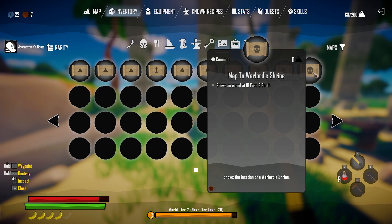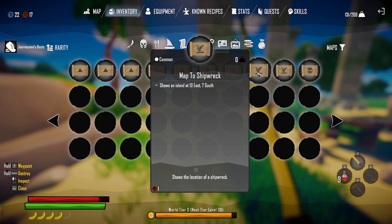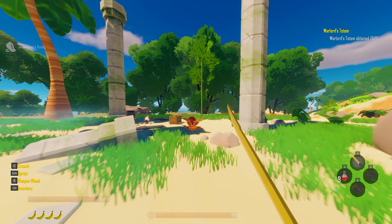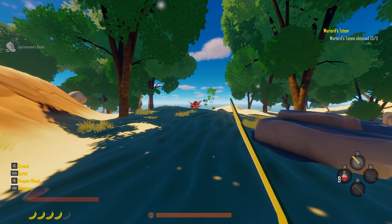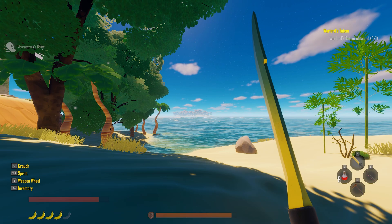This right here is the warlord shrine — that's where we have to go back to once we get all these keys. There's a shipwreck — one south, seven south, nine north, one north, four north — and now I'm confused because I got more maps. It doesn't matter. I know there were like three islands around the 17 and 18 mark, and we're at 20 right now.